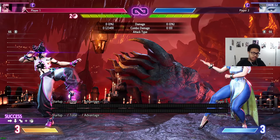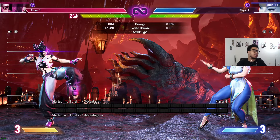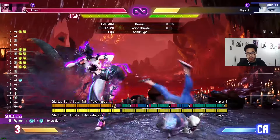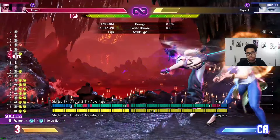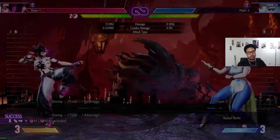You actually get a full-on combo. Now granted, it is a bit scaled because of the fireball, but you still get a combo which leads to corner carry, which leads to another safe jump. And the loop starts all over again — you can cook up a little something with this.